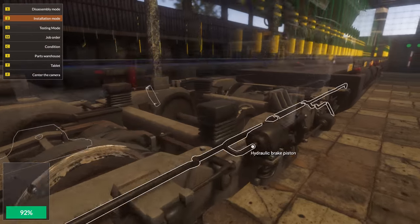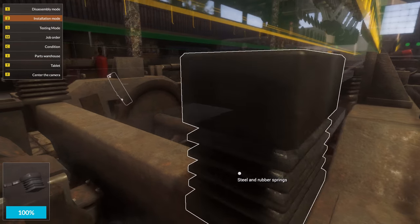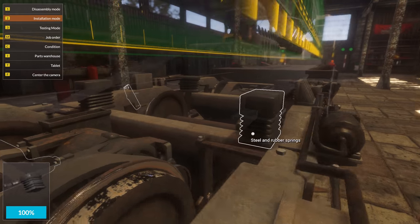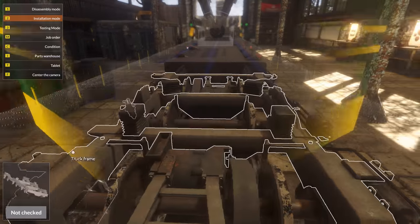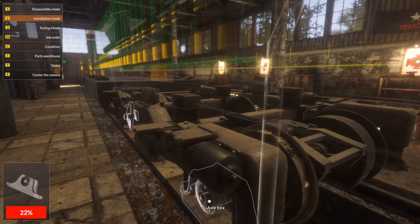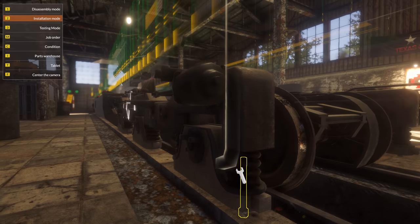How is that even made? I'm assuming this is a rubber casing around the steel springs inside — probably leaf springs. But then again, it's very small for leaf springs. It's probably encased in rubber to protect the springs inside from corrosion, from the elements.